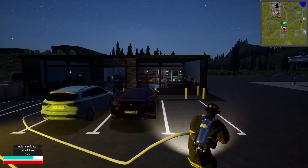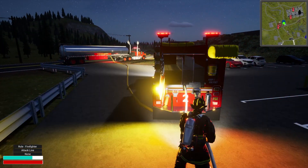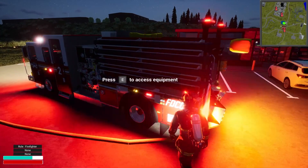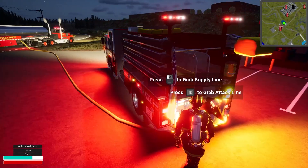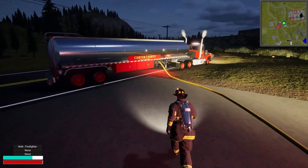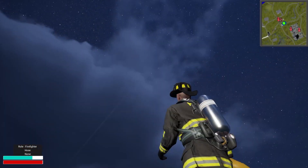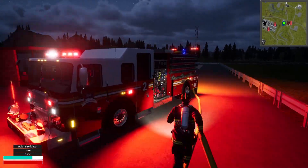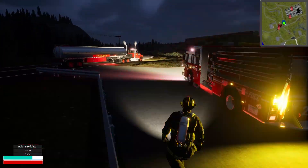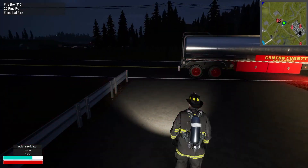Good job — we put it out, we saved the Quick Mart! Let's start putting our stuff back, take the air off, and return the supply line. We'll have to disconnect it and grab it off the truck itself. That's a cool tanker — I wonder how much of a dent we put in the water supply. Oh wow, there are planes flying over — an active world. We had to disconnect it and push back that way.